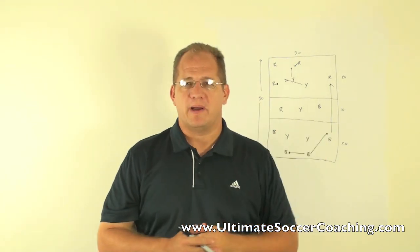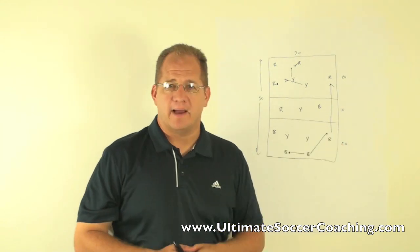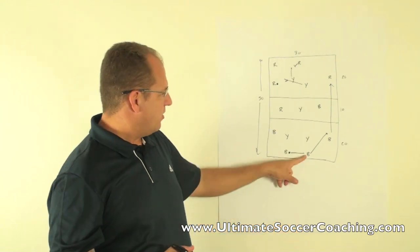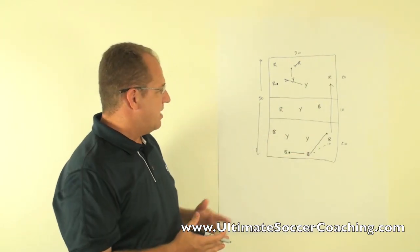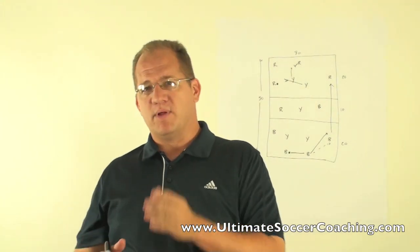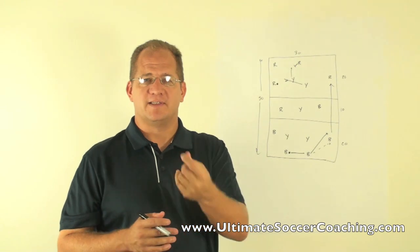The other thing to talk to your players about is playing a ball that allows the second pass to take place. For example, when moving the ball from one player into the middle, if the yellow defender is positioned centrally and the objective is to get the ball up the field, it's better to play the ball to the outside. You don't want to play a pass into a congested area when the objective is to progress forward, because the receiver will be facing the wrong way. The better ball is one that's a yard or two out in front of him so he can lift his head, take a step forward, and play on.